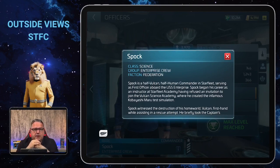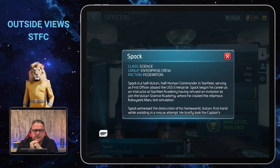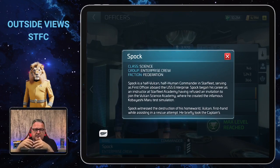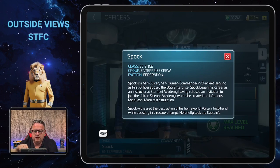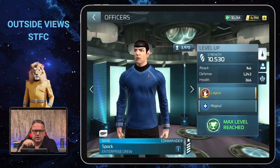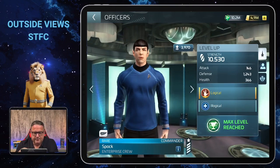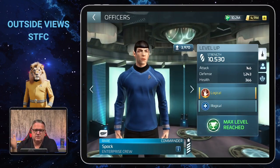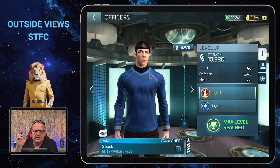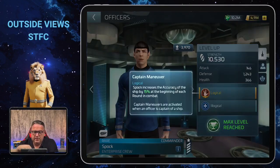He's from the faction Federation, which means you need Federation faction credits to upgrade him. As usual there's a character description in the info box if you'd like to read what Scopely wrote. This is the Spock from the 2009 Star Trek movie with Chris Pine as Captain Kirk, so you know which version he is since there are several Spocks in the game.